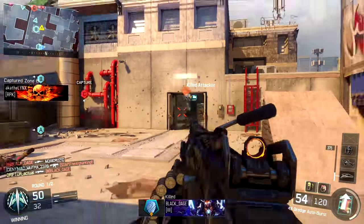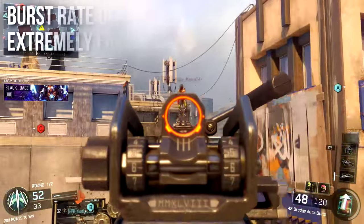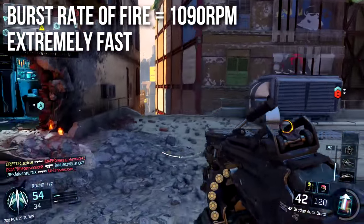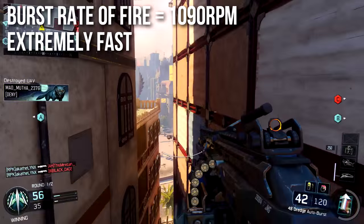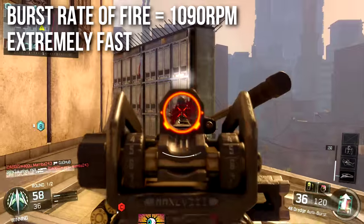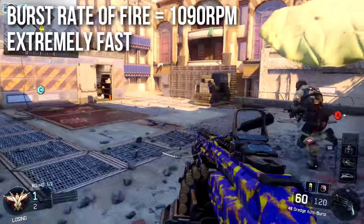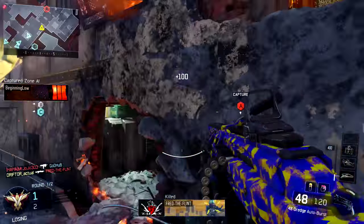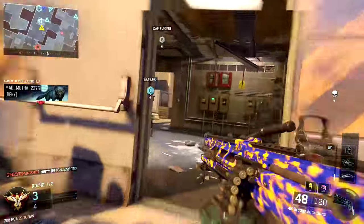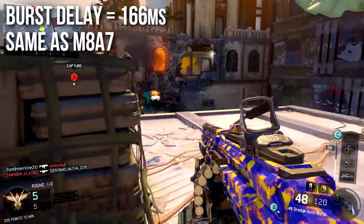This next stat is what makes the 48 Dredge so OP, so good, so popular. The burst rate of fire — the rate of fire of the six rounds in your burst — is 1090 rounds per minute, which is extremely fast. Most burst guns fire three or four rounds, but this is a six-round burst. It's right up there with the Vesper and the M8A7, and it's extremely fast especially for a light machine gun with such crazy range. It dumps bullets downrange extremely fast.